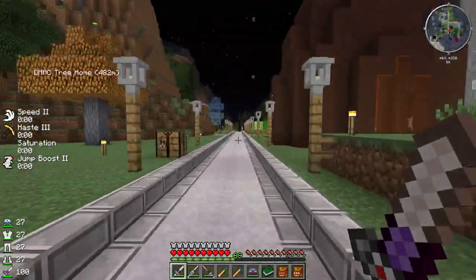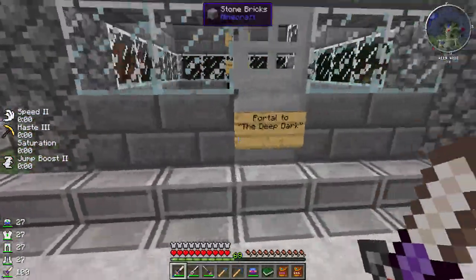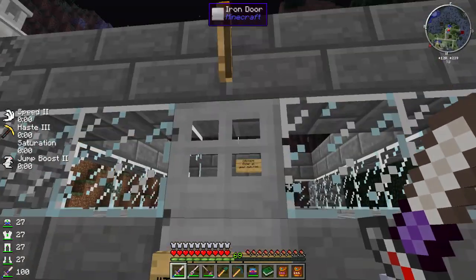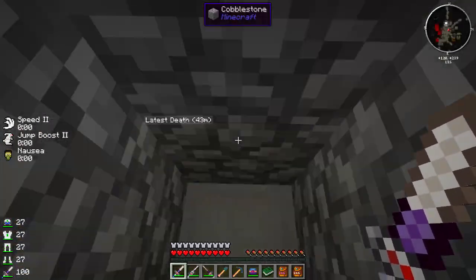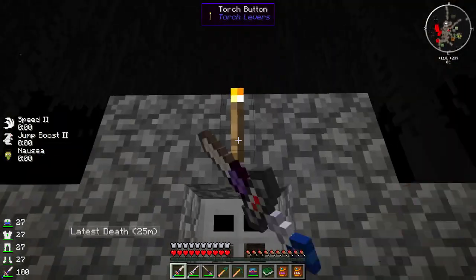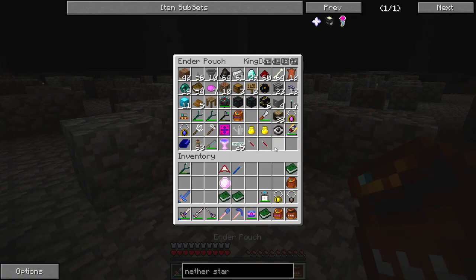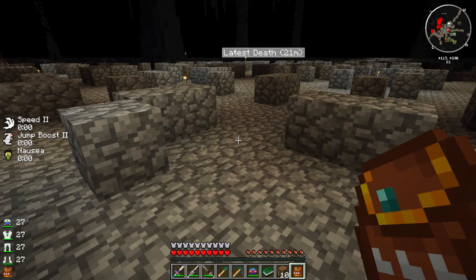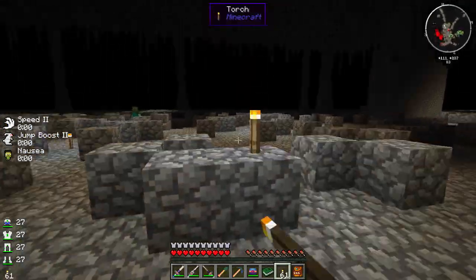We're back at spawn and I think I'm going to try the deep dark again. I'm still a little afraid — 69 XP level. I got a book though. Portal to deep dark. I don't think I have night vision on this time, so hopefully we won't die. It's dark everywhere — we need torches. Let's make some torches real quick. We have torches so we won't get hurt by the deep dark.